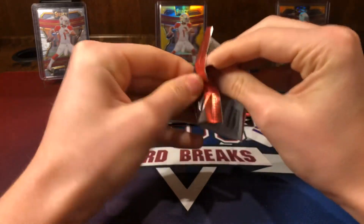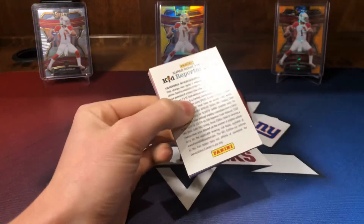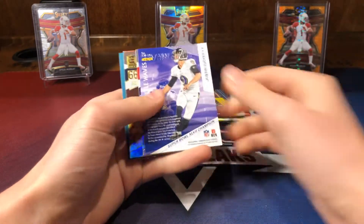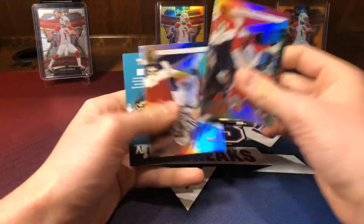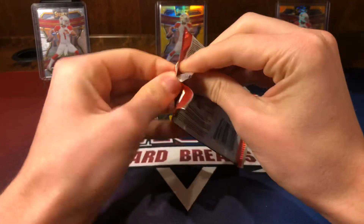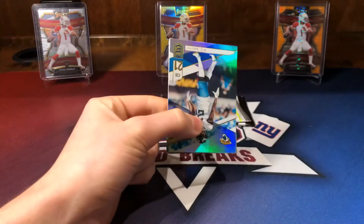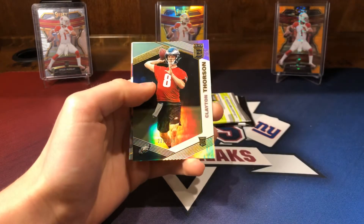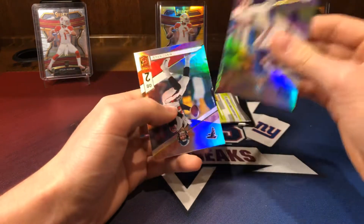Second Elite pack. We have AJ Green, TY Hilton, Tidal Waves of Justin Tucker — not numbered. We have a Sammy Watkins, Joey Bosa, another Kid Reporter. Then a Boye, LeSean McCoy, Clayton Thorson at $6.99, Eli Manning, and a Matt Ryan.